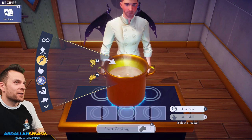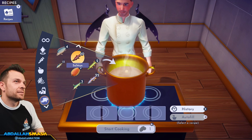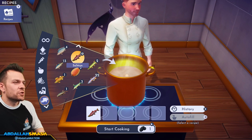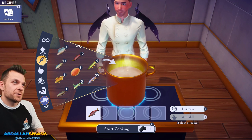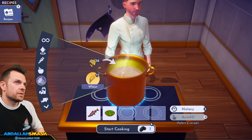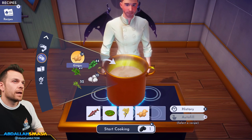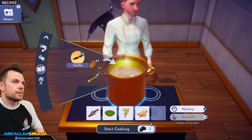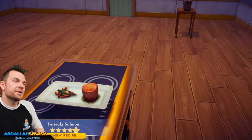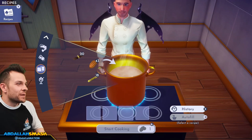Teriyaki salmon: salmon, soya, rice, ginger, and sugar cane. Soya again — interesting. Teriyaki salmon and a little side of veggie — that actually looks good!